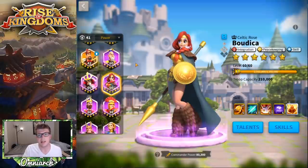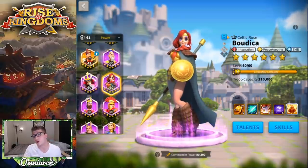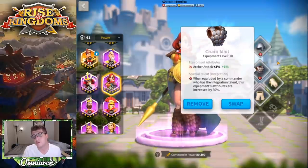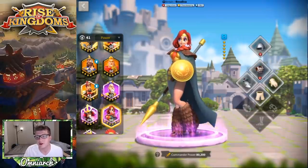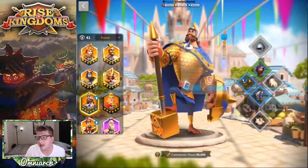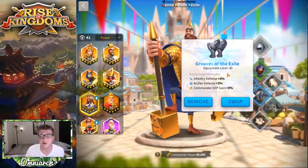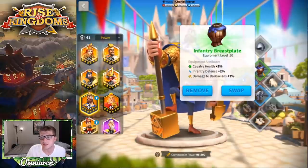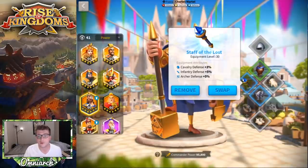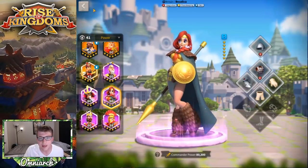If we're talking about equipment for Boudica — she's probably going to be your secondary, and because of that equipment doesn't matter as much. But if you are going to do it, I would recommend putting equipment on her that increases the most stats for the most troop types. Something like the Staff of the Lost gives you nice stats to all troop types, which is really good. Greaves of the Exile is the same thing — you get 6% to stats. You can also look at the Infantry Breastplate, which gives you 4% to stats. You want to spread those stats across all troop types if she's going to be the primary in a mixed army.